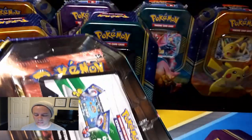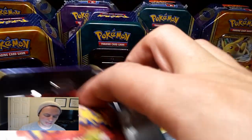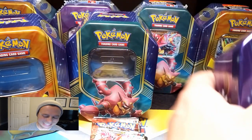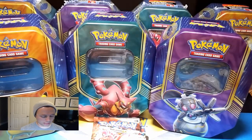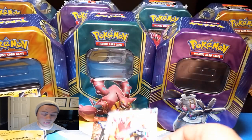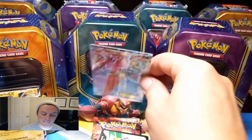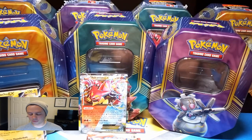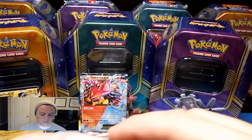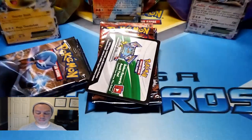We are going to have our little battle here and see which one of these Pokemon dishes it out. Let's see who has the best pulls. Will it be the Pikachu EX? It wasn't in the last video. Will it be Volcanion EX? And Magearna — which was the winner of the last video — dished out two freaking amazing Ultra Rares.